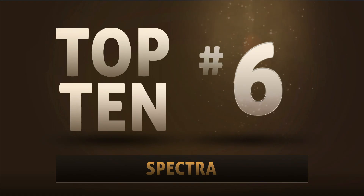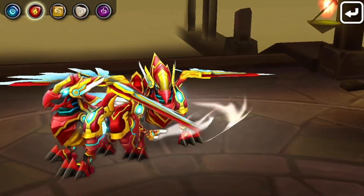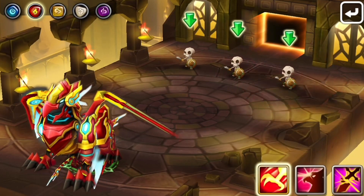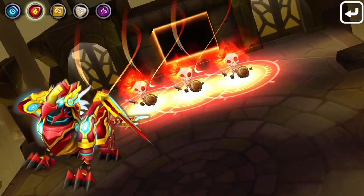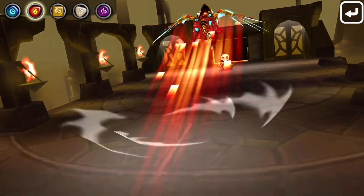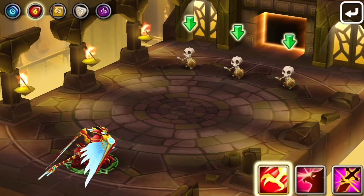Number 6 is Spectra. Spectra is another huge help in TOA. You'll notice a lot of those on this list because the rewards are really helpful, especially when starting out. He has high damage potential and the highest base speed in the game at 126, plus an AOE attack bar reduction and slow on the third skill.